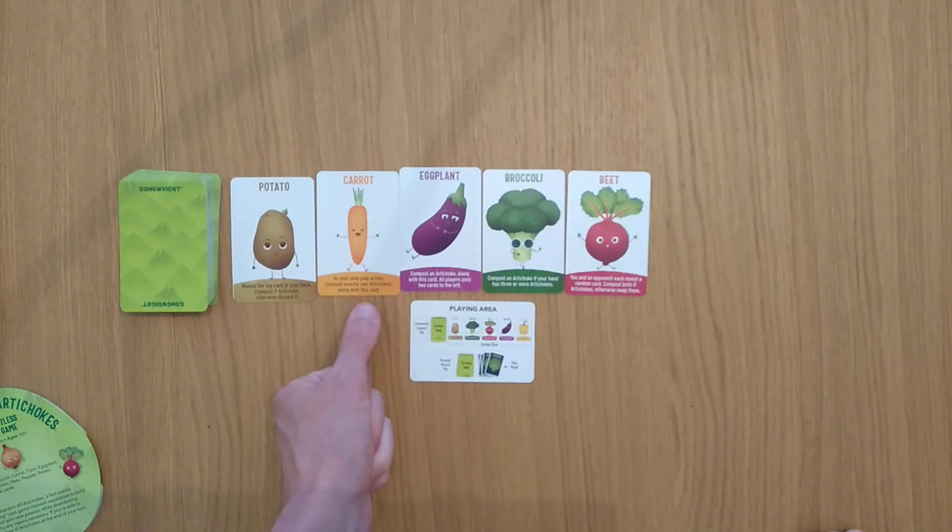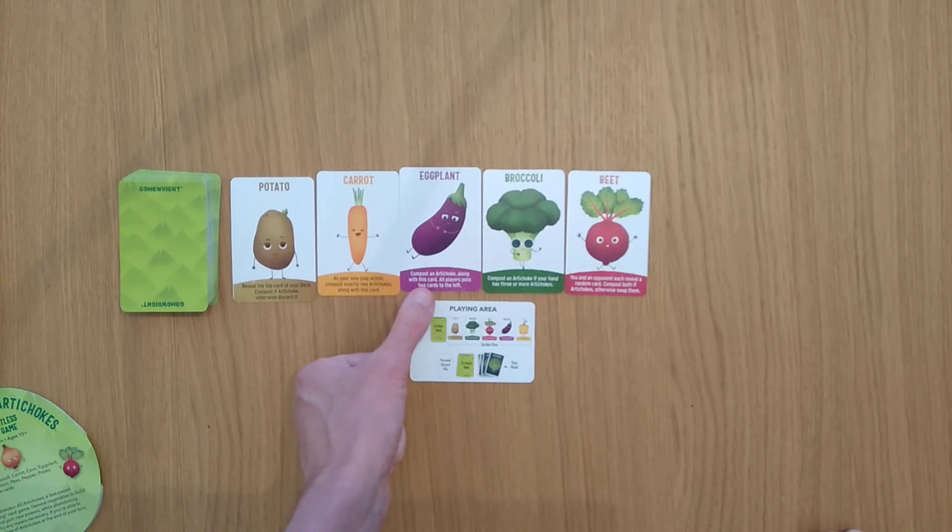Also, the carrot: as your only play action, compost exactly 2 artichokes along with this card. The eggplant, which I didn't see in the last game: compost an artichoke along with this card, all players pass 2 cards to the left, compost an artichoke if your hand has 3 or more artichokes. And the broccoli: you and an opponent each reveal a random card — compost both if artichokes, otherwise swap them.